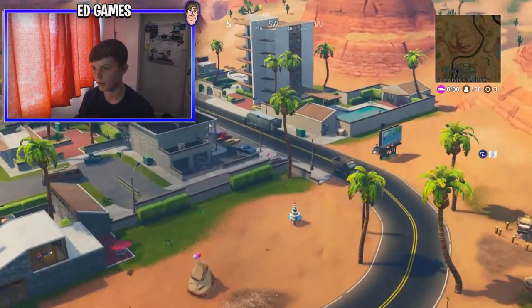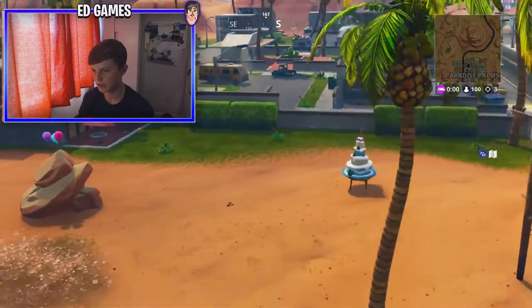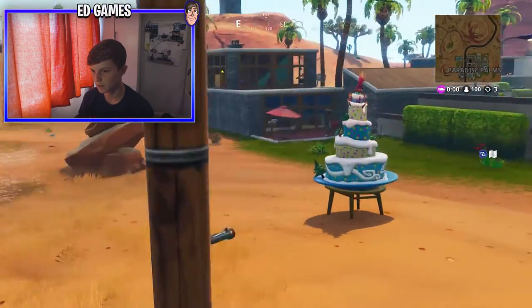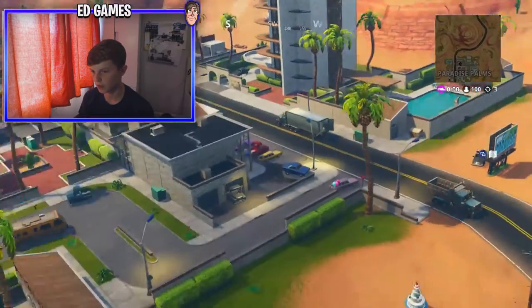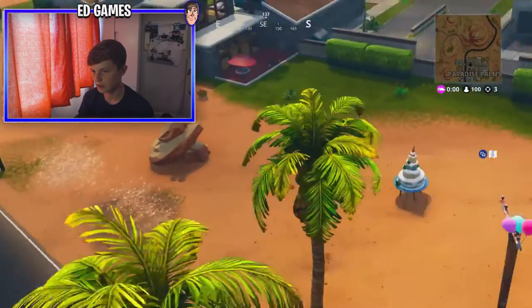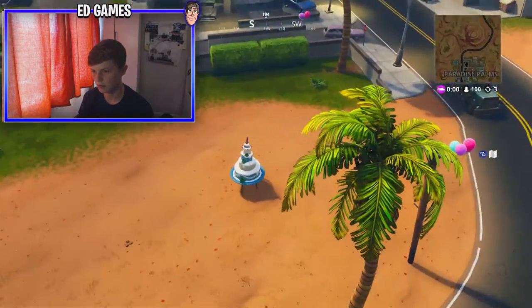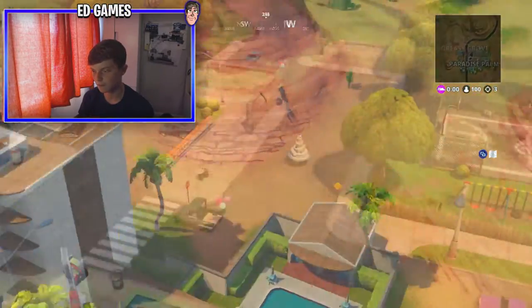Two more to go. Number 9 is at Paradise Palms — not Pleasant Palms. There it is, dance in front of that one, right on the side by the sand, the palm tree, and all the houses. Paradise Palms, number 9.